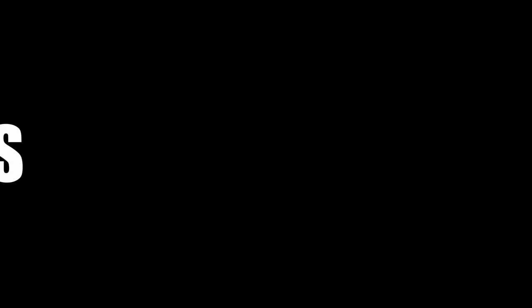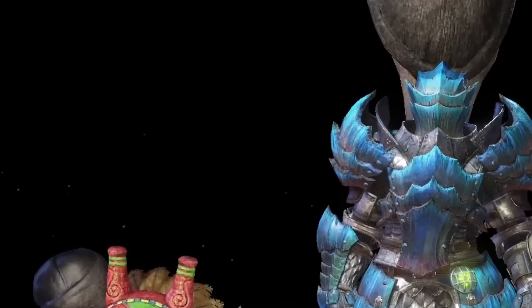What else can we do to call lights out on this bioluminescent specimen? Let's dig in a little bit more and crack this thing open through its weak points. There's definitely more to Xeno than meets the eye with its weak points, and situations like this can also apply to other monsters. So yes — the head, tail, and front legs are weak points, with the tail being severable and the head, front legs, and wings being breakable.